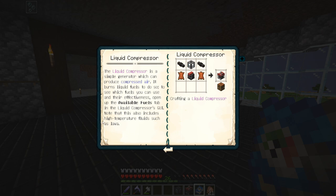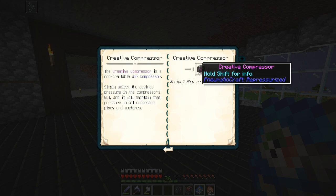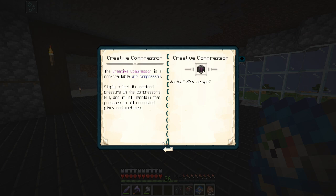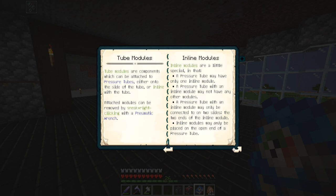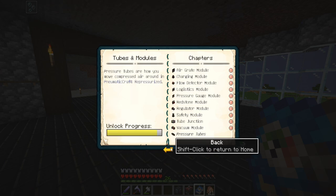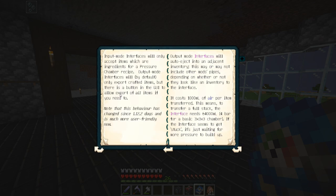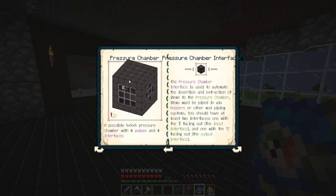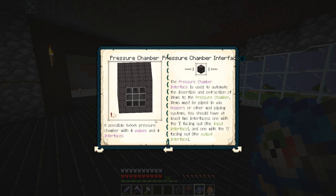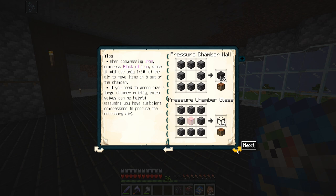We unlocked a lot of stuff — tubes just transfer the power, which we'll need but aren't focusing on right now. The big unlock is the pressure chamber! I want to go for the five-by-five-by-five pressure chamber, which is possible with four valves and four interfaces. The pressure chamber walls use reinforced bricks.